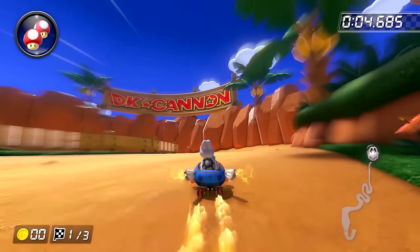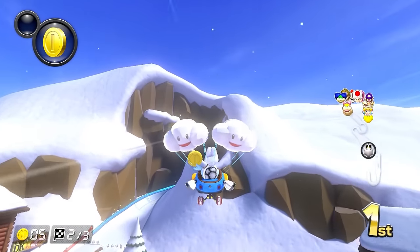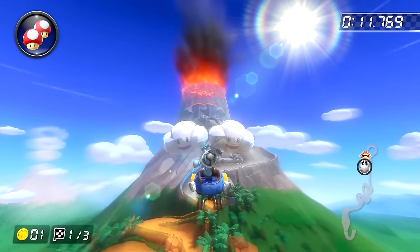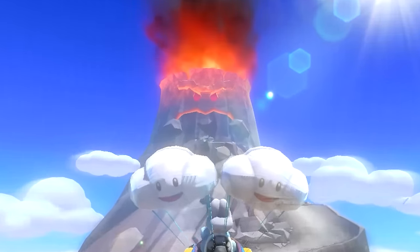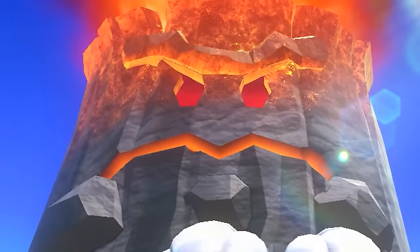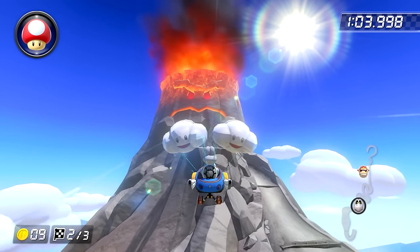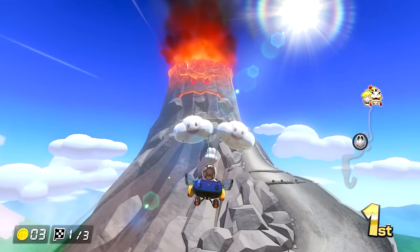Moving past those barrels, we have a massive turn to start us off, which brings us right into the track's iconic cannon. I have always loved both this cannon and the one seen on DK Summit. It's cool to blast off to the top of the mountain and then have to race back down it. Much like the DK Summit cannon, this also now has a glider ramp as well. You don't really control yourself during these segments, so it's mostly visual, but I still think it's a logical addition to make. Speaking of the visuals, I love what they did with the volcano here. Instead of just looking like it was drawn on with Sharpie, the face this time is actually modeled into the volcano. Since the mouth and eyes act as holes now, that lets the orange light from the lava inside shine outward, which makes the volcano look really cool.